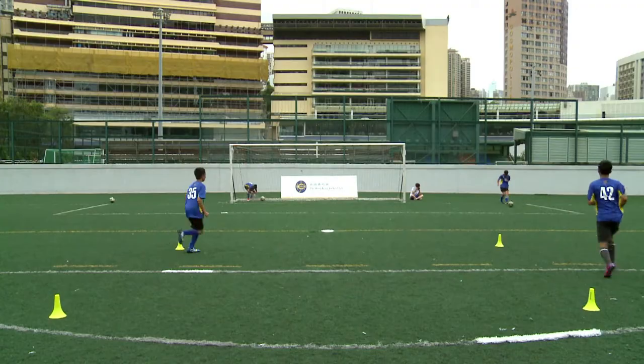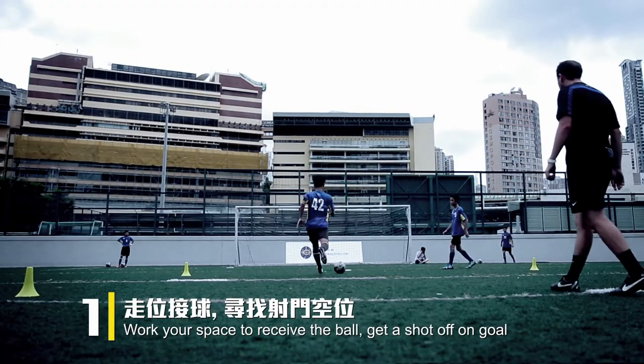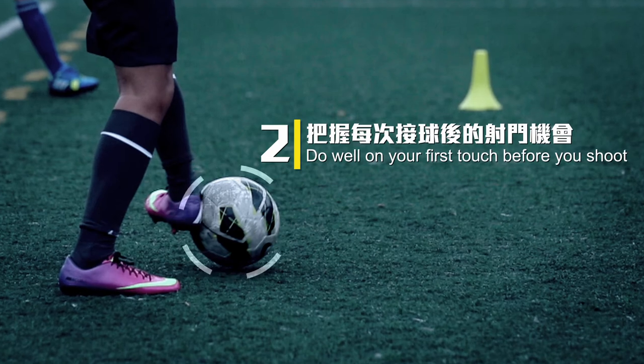The first key point is about working the defender — having a little movement to show the defender one way, then working your space to receive the ball or to get a shot off on goal. The second point is to make sure that the contact with the ball on your first touch allows you to shoot.